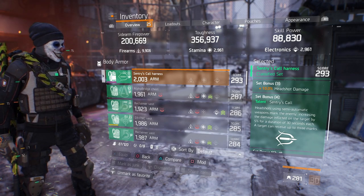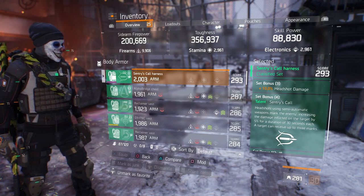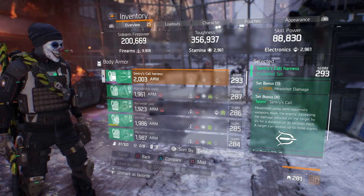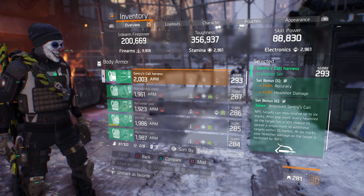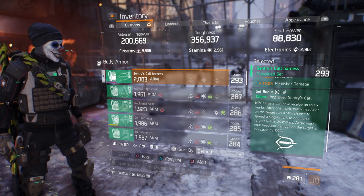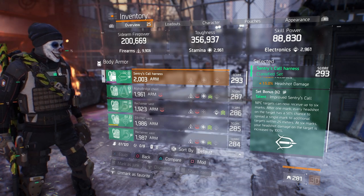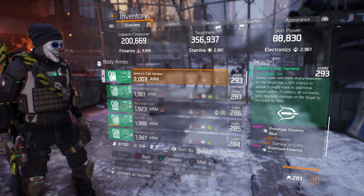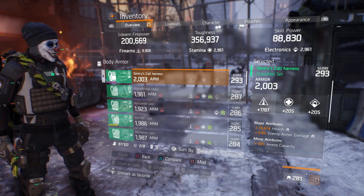Let's quickly go through what Sentry's Call does. For two pieces you get 30% accuracy; for three pieces, 10% headshot damage; for four pieces, the Sentry's Call talent — headshots using semi-automatic weapons mark the enemy, increasing damage inflicted on the target by 5% for 30 seconds each, up to three marks. That's why we're using the MDR single-shot assault rifle and a sniper. Set bonus five gives 15% accuracy and 15% headshot damage. The six-piece bonus improves Sentry's Call: NPC targets can now receive up to six marks. After one mark, every headshot has a 50% chance to spread a single mark to targets within 25 meters. At six marks, headshot damage on the target is increased by 100%.